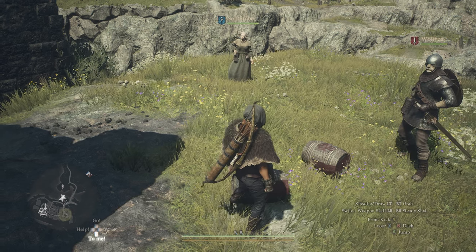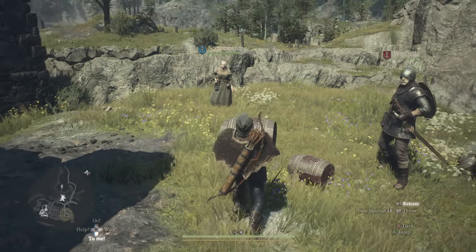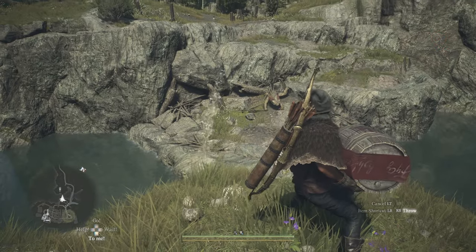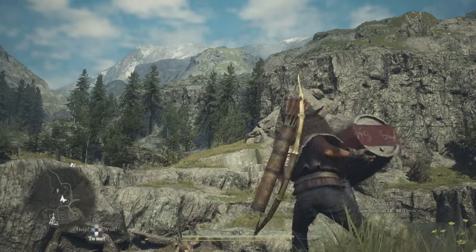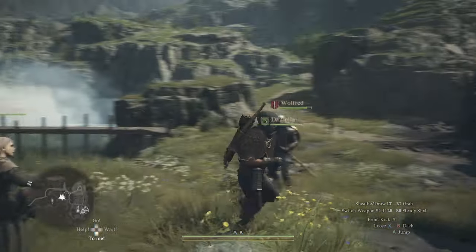Using a controller — I'm using an Xbox controller here — we're going to do right trigger to pick up, and then RB to throw. Hold RB down and angle it so you can see where it goes. You don't want to go over the edge, so be careful.